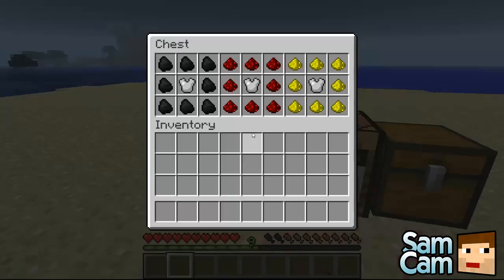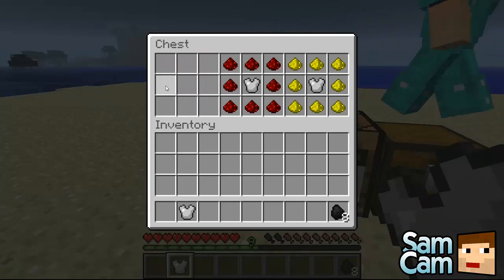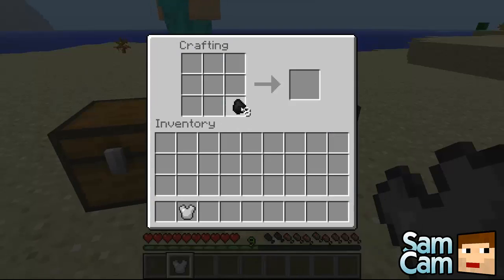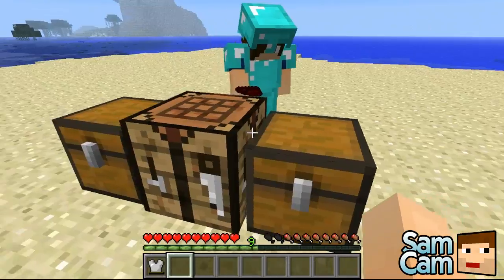So let's create the first jetpack which is called the Coal Powered Jetpack. All you need is an iron chestplate and 8 coal. Place the coal just as you would a chest and stick the iron chestplate in the middle and you get a jetpack at 0% fuel.